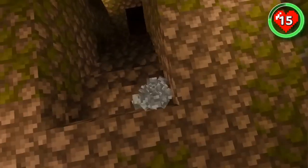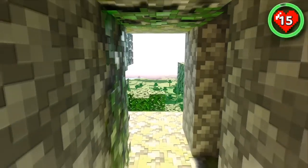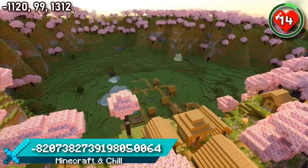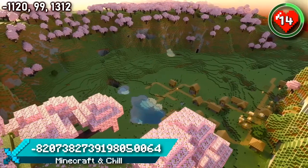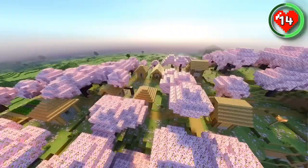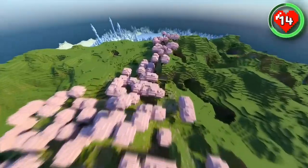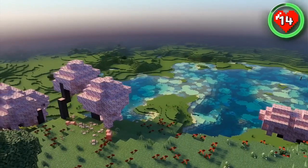Building on top of a jungle temple is certainly questionable, but no one would ever question if you were to build in the next seed. This seed is a builder's dream. This open-ended cherry valley contains a village, a small pond, and plenty of space for your own creations. The life of a villager has never been more peaceful. Follow the cherry trees directly to an ice spikes biome, or build in the open plains surrounding the village.